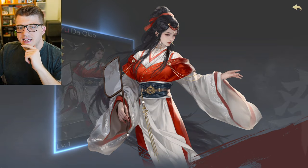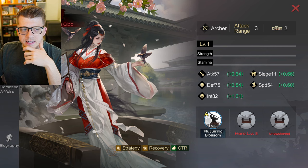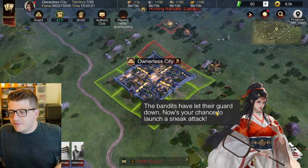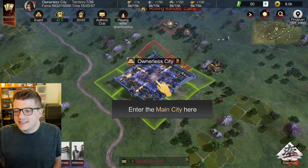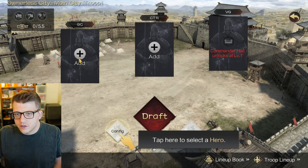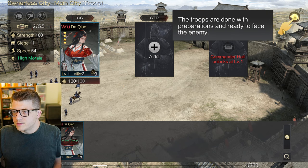We do! We have Diao Chan - I'm probably going to mispronounce a lot of these names. She looks like an archer hero. The bandits have let their guard down - now is the chance to launch a sneak attack on the main city. We can view troops and facilities, and we can deploy heroes - so let's tap configure and drop her in.